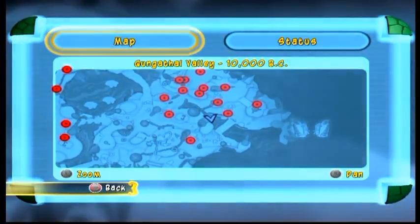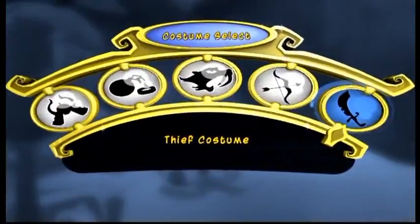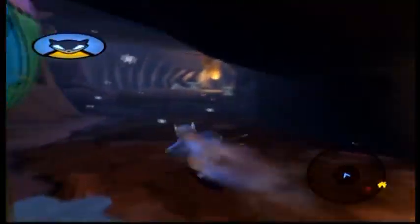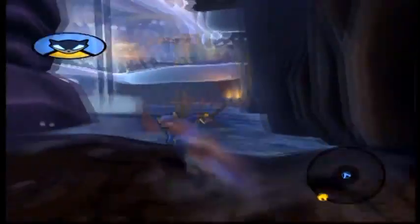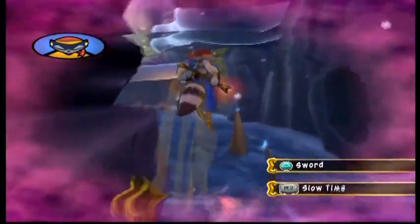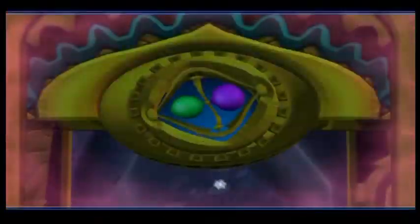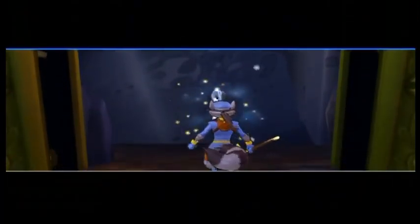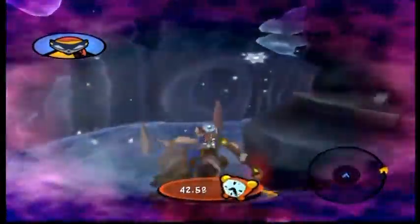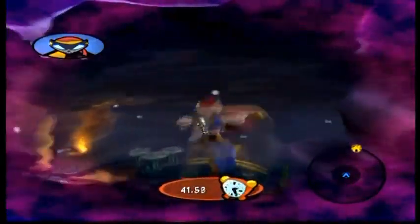Over here there are some saber-toothed dolls that we need to lunge at. Once we do, we need the thief costume token to open that door and Sly Cooper our way all the way past it. There we go — we get the Grizz Lair Key. I like how it's a stone like a wheel on a twig. Pretty funny, I like that little detail.